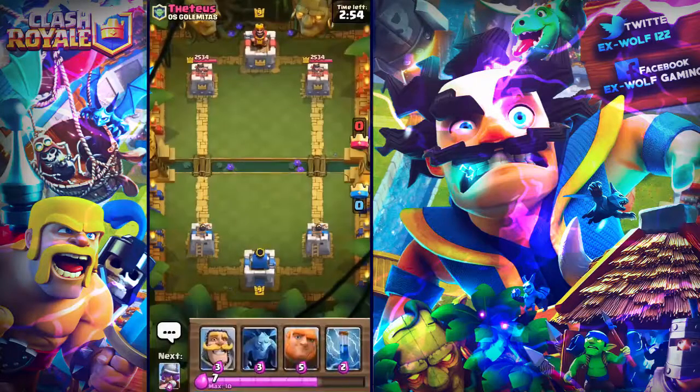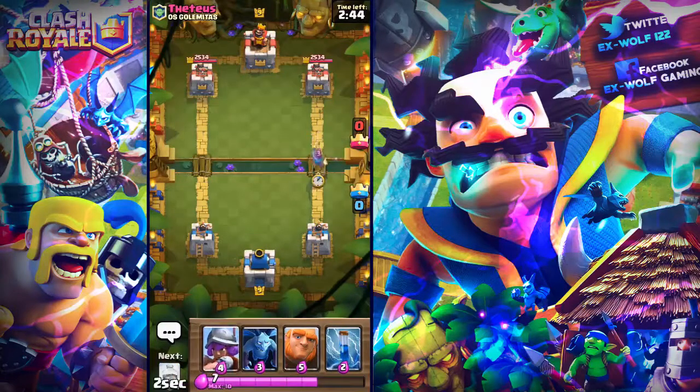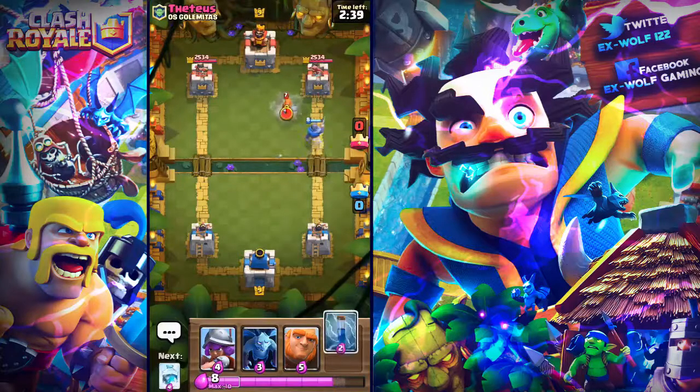Okay, what should we start off with? I go straight in with the Giant — I might have to keep the Giant for now. I'm going straight in with the Knight and see what we can do. I've got the Zap ready. He's got a Valkyrie down, he's going to demolish my Knight right there.